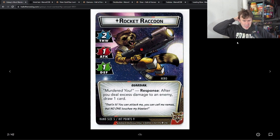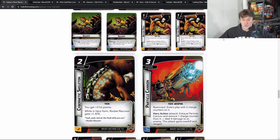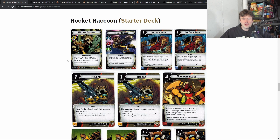Next up is Rocket, a hero I haven't played a lot recently because I've always played him in Aggression. The way he generally works is after you deal excess damage to an enemy you draw a card, so his card draw can be really good. I always wanted to be Aggression to do as much damage as possible. I think I need to try him in Justice or Leadership — I want to play Rocket again soon and experiment with different aspects.